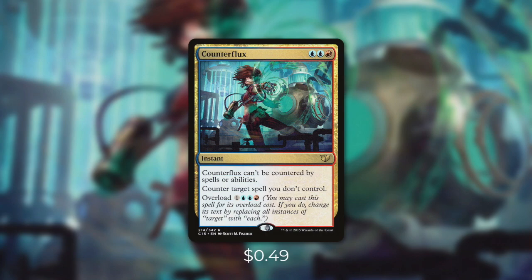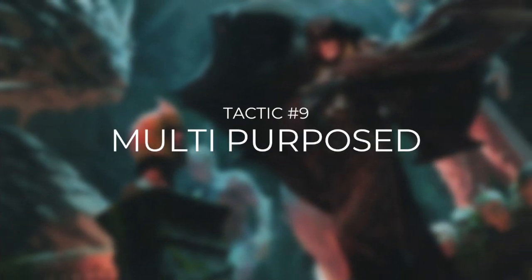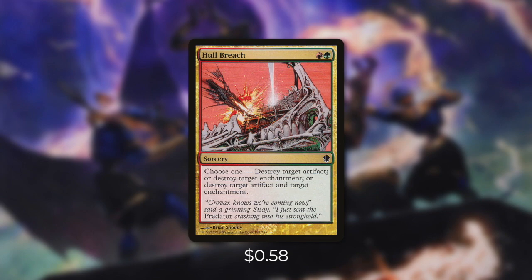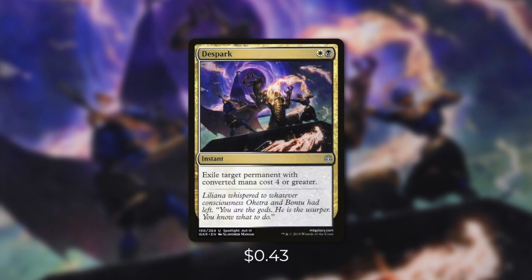But we also have ways to deal with our opponents' permanents if we don't get a chance to counter them. Let's go through some of those ways now in tactic number nine: multipurpose. First up we're going to be running two more of the charms — Rakdos Charm and Golgari Charm. Rakdos Charm says choose one: exile all cards from target player's graveyard; destroy target artifact; or each creature deals one damage to its controller. Golgari Charm says choose one: all creatures get -1/-1 until end of turn; destroy target enchantment; or regenerate each creature you control. Every single one of these effects can come in really handy. Another flexible card is Hull Breach, which says choose one: destroy target artifact; destroy target enchantment; or destroy target artifact and target enchantment — for just two mana, a very powerful removal spell. Another powerful removal spell is Despark — an instant that exiles target permanent with converted mana cost four or greater.